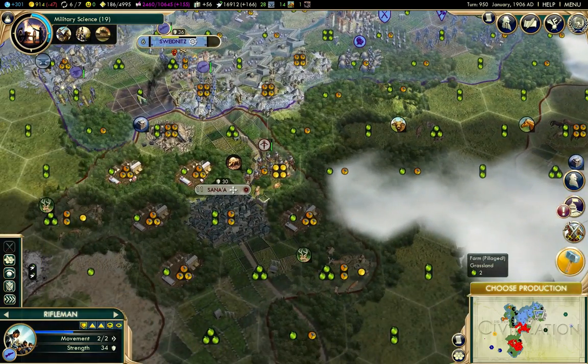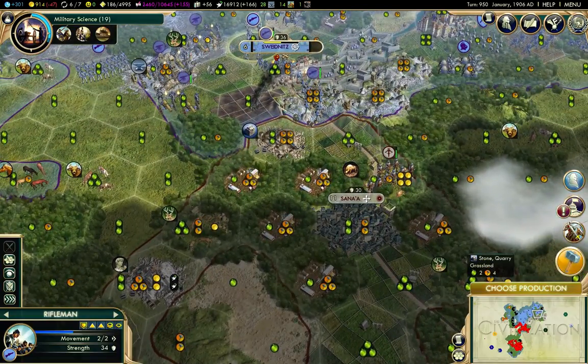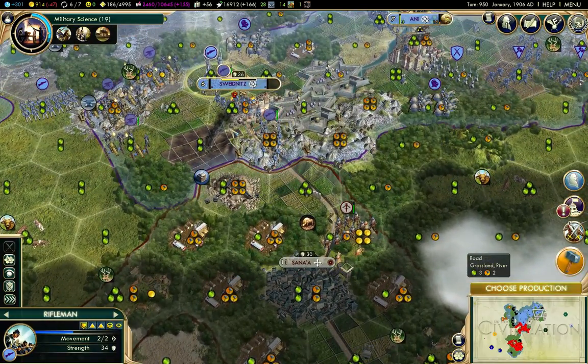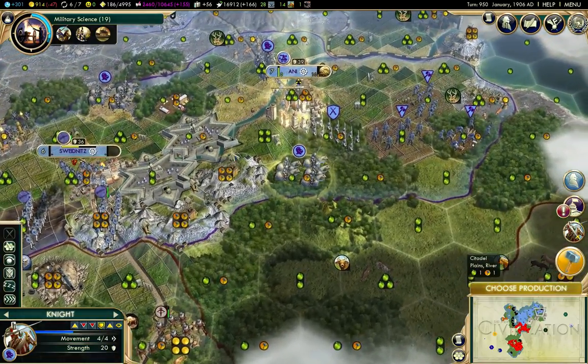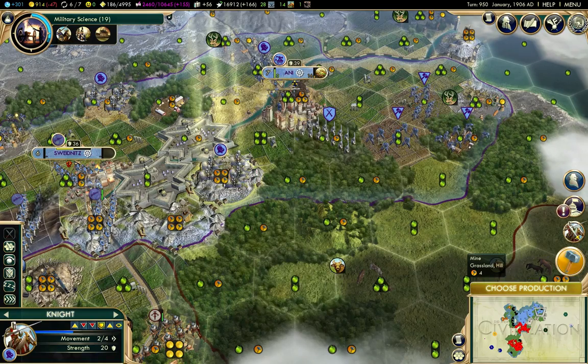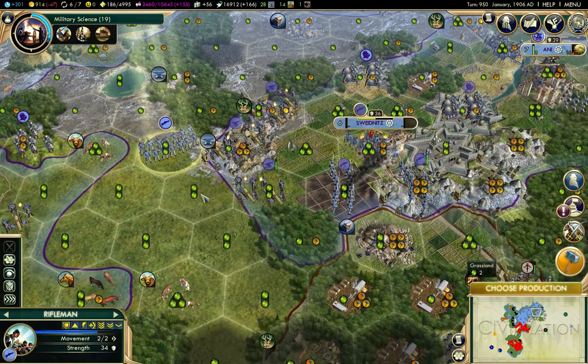I'm going to continue working my way through these cities here. These are mine now, so I can park units in them or near them. I'll come in and go after this city. Since I don't have citadels to worry about there.